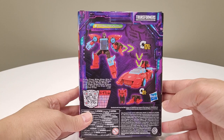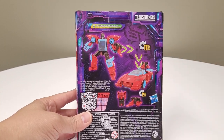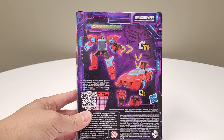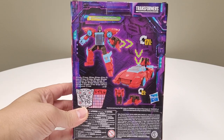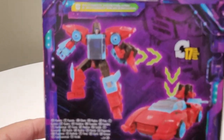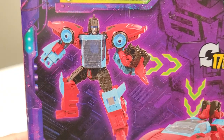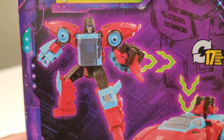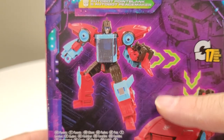He looks pretty cool. He has these nice flared-out shoulder pauldrons, almost like a lot of the Scraphook combiners have been looking — kind of cool. The colors actually remind me of Hothouse a lot, which reminds me there's a build I'm going to be showing — a Perceptor and Hothouse build — and I'm pretty excited to bring that to you.